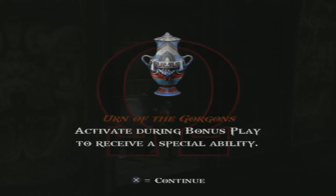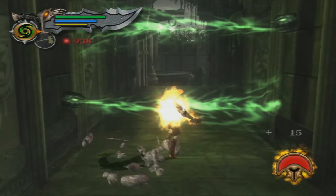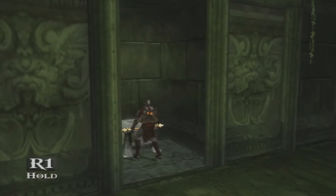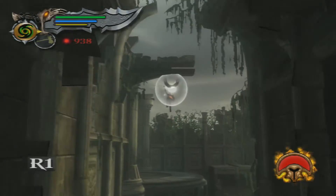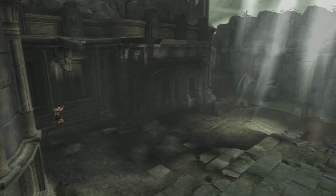We have the Urn of the Gorgons! Activate during bonus play to receive a special ability. We left some guys over here, so it's always kind of good to come back and kick some ass. Now we got a Gorgonite out of that. Be careful of trying to roll off there.